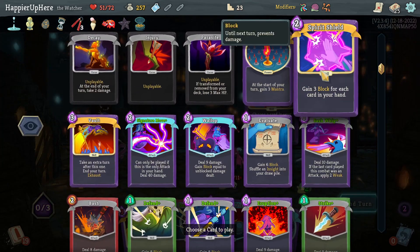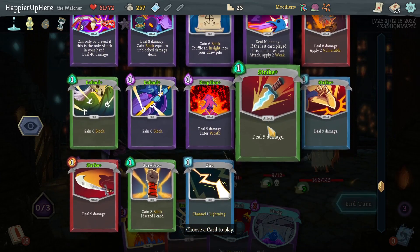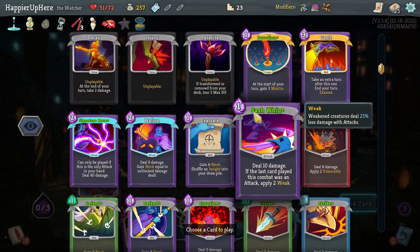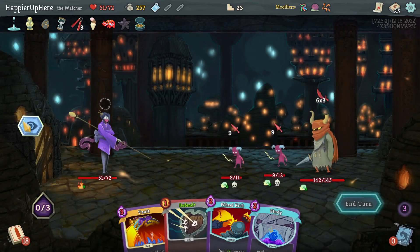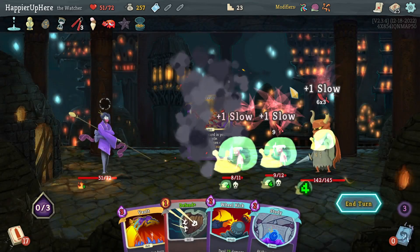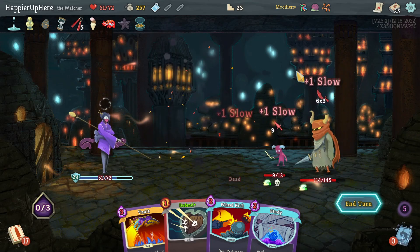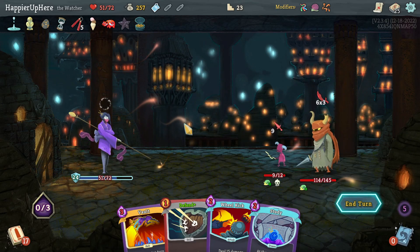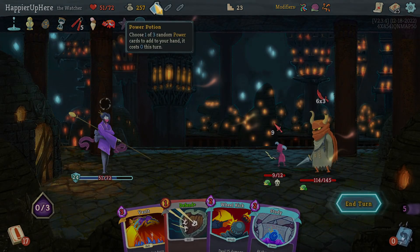I think I have to do something else: Miracle, Omniscience the other Omniscience, and then Spirit Shield for enough block against the backliner, plus something to kill the minions. I'll play Sash Whip — even if it doesn't hit the minions there's a small chance it targets the backliner. That's 18 or 27 damage — not enough. I just had an idea: let me reload — I have the Power Potion, which gives Spirit Shield three extra block and that would make the difference.